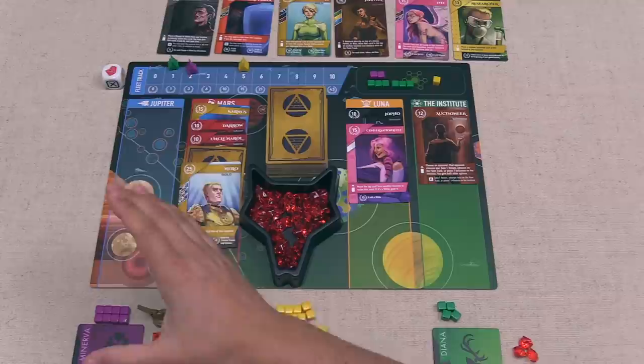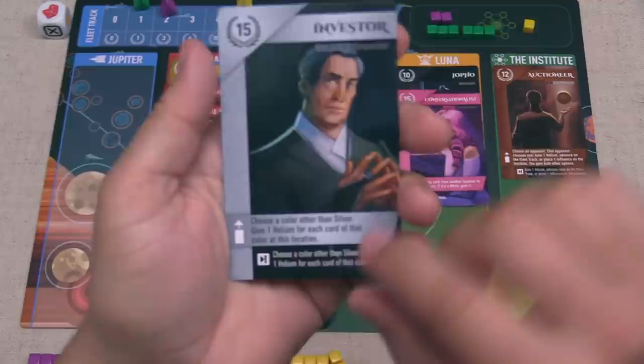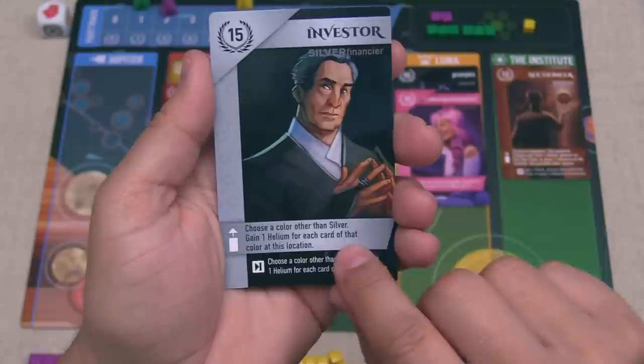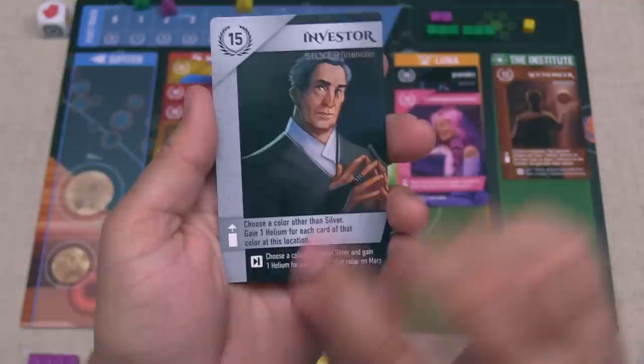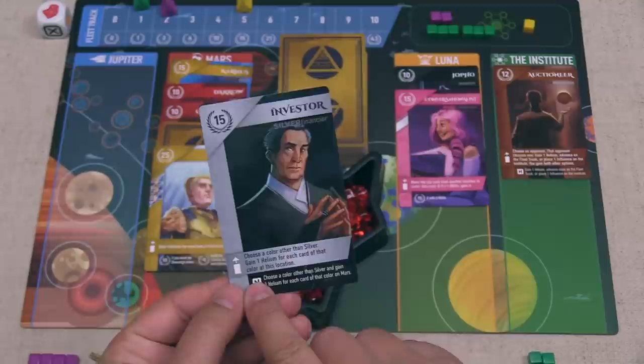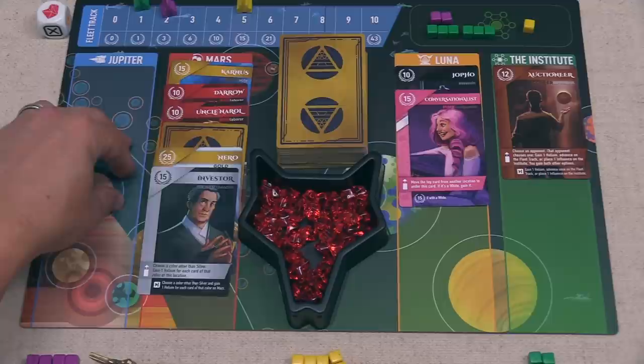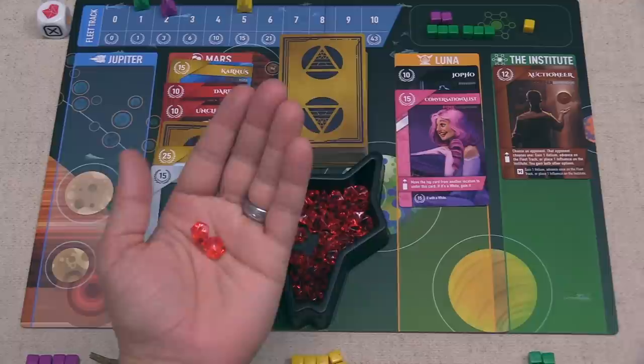Purple is done, so now green can go. They've decided to lead by playing the Investor onto Mars. The deploy effect says they have to choose a color other than silver, then gain one helium for each card of that color at that location. They could go red or gold — both would get them two helium — so they take the two helium going with red. The green player is now at five helium total, and remember that every helium is worth three points.